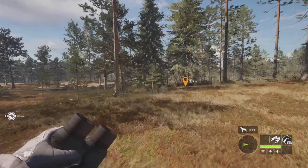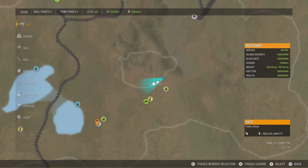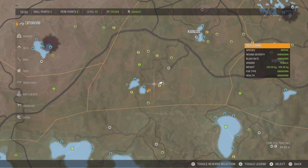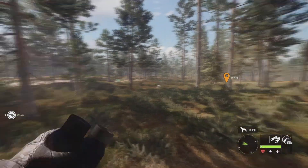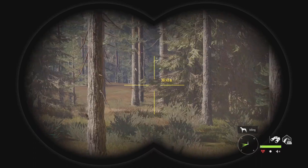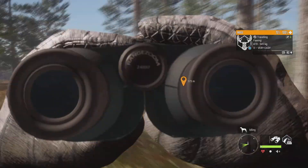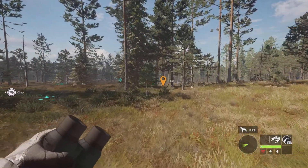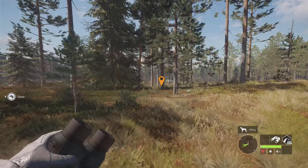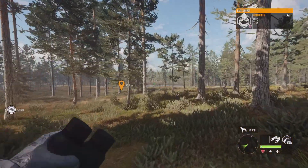Our last spot, certainly not least, is this little area down here on the map — these twin lakes and all the surrounding woods. It's a great place for moose, brown bear, lynx, and whitetail, as well as birds like hazel grouse, capercaillie, black grouse, and mountain hare are also fairly prevalent down in this area.